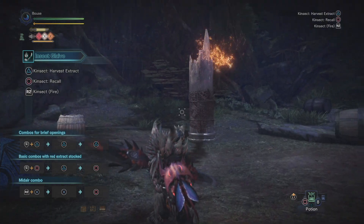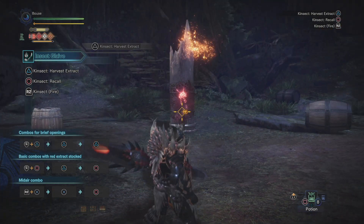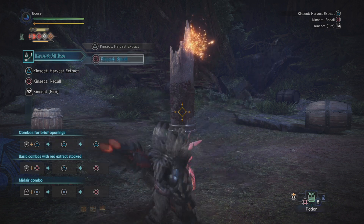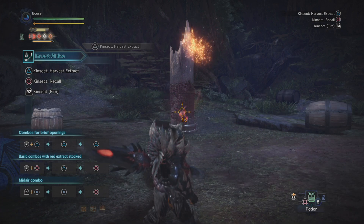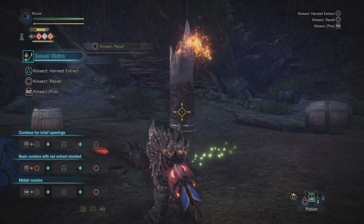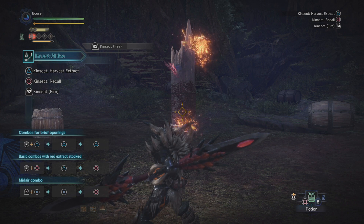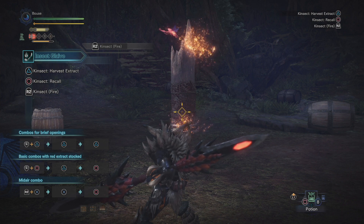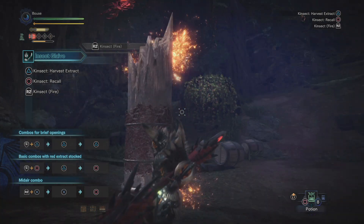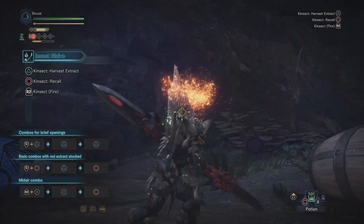Moving on, you can deploy your Kinsect to harvest extract in one of three ways. Firstly, if you press the left trigger with your weapon out, you'll enter aiming mode. From here, you can press triangle to send your Kinsect out and he'll bump into the target to harvest the extract — this deals a little bit of damage. While aiming, you can recall your Kinsect by pressing circle, and this will give you whatever buff he's collected. Secondly, you can mark your target by firing a shot from your glaive by aiming with the left trigger and firing with the right trigger. This causes the Kinsect to attack that mark repeatedly until he runs out of stamina, as indicated by the little yellow bar under his icons.